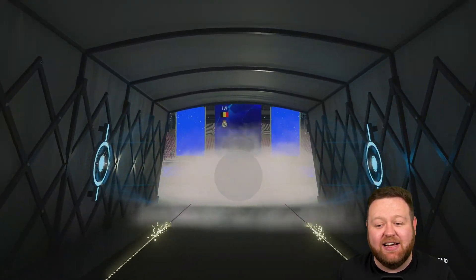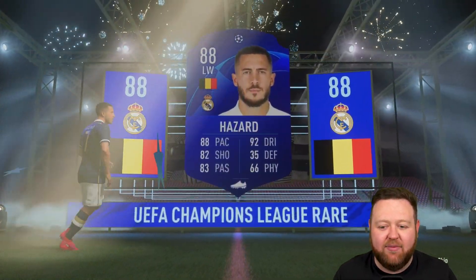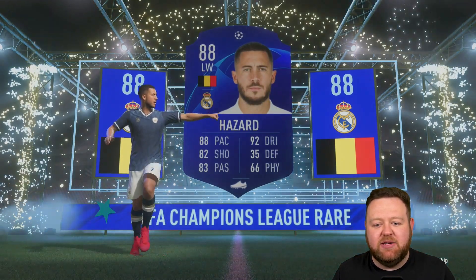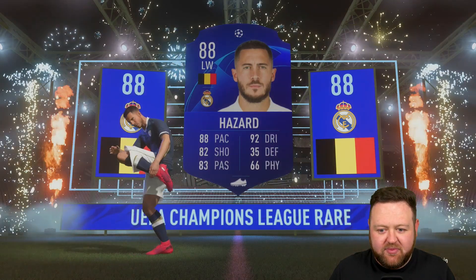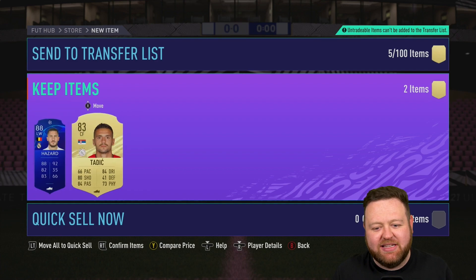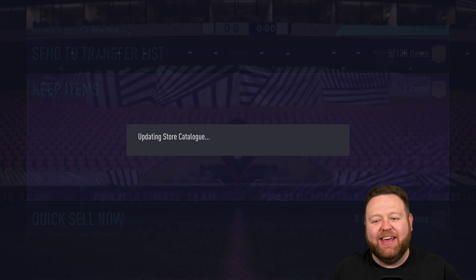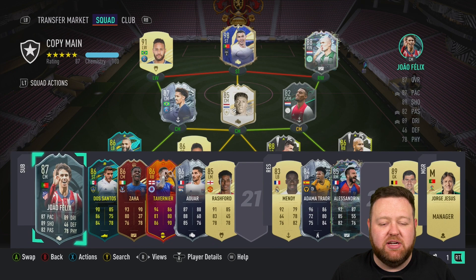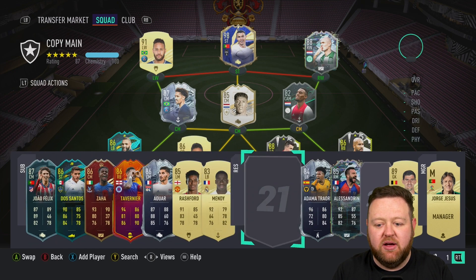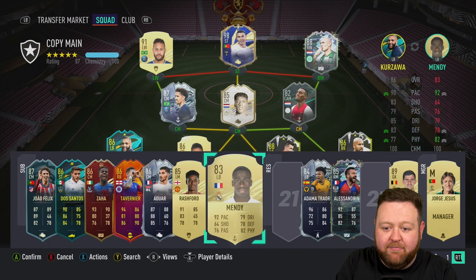But we actually ended up getting Eden Hazard. I think that's a bit of a dub. I know he is as cheap as the next 88 on this game at this stage, so he's like 88 fodder. It's nothing too exciting like it was when we packed his regular gold version at the very start of the game. And the other one is 83 Tadic. Unfortunately it went from like a hundred to zero real quick. We ended up getting an 88 and then an 83, so I think it was kind of worth it.